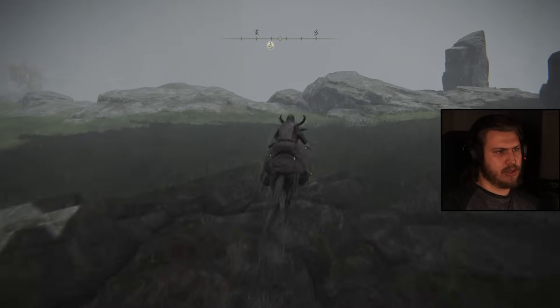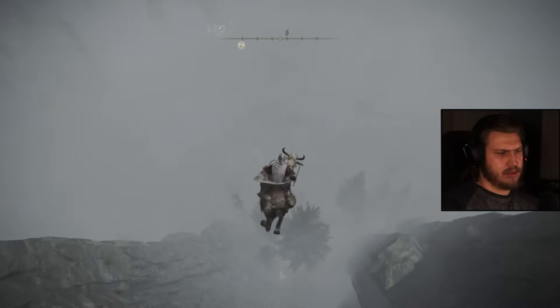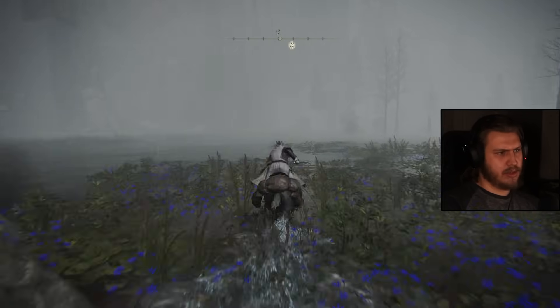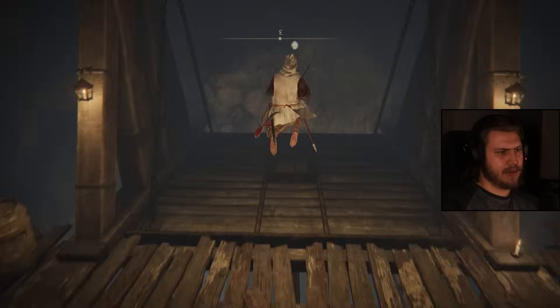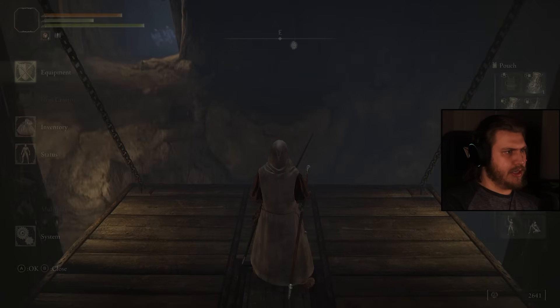I don't want to walk in the front door of Volcano Manor. Going through the Abductor Virgins won't get us to the main room where you actually join. So we'll have to go through Mount Gelmir instead. There's apparently a skip for the tunnel — I probably need to learn it because I hate it, but that's not for today.